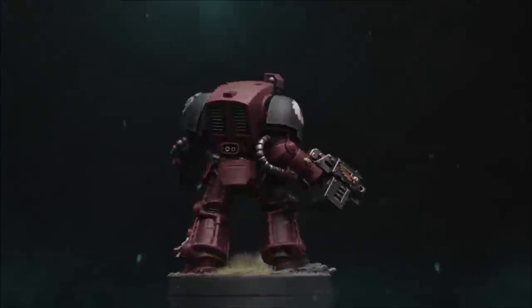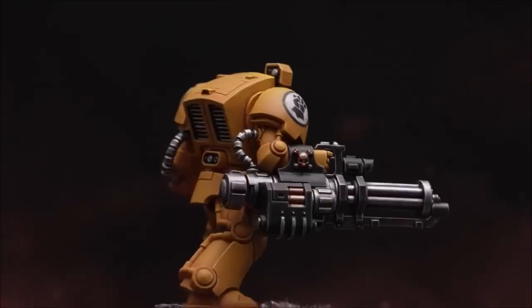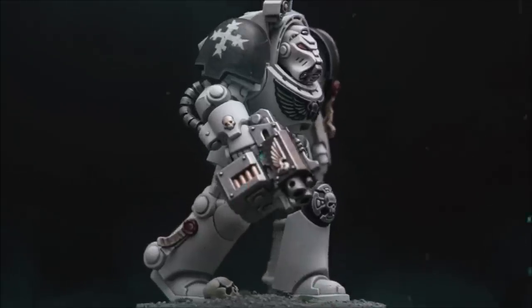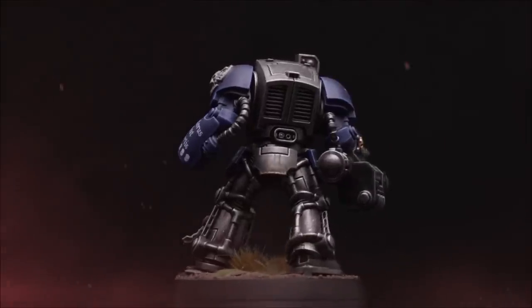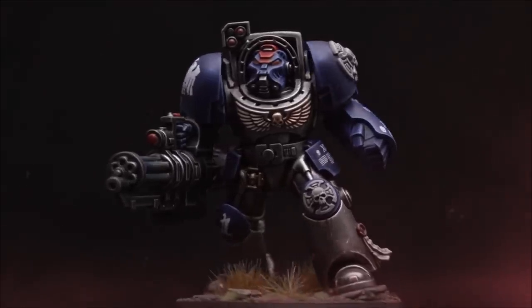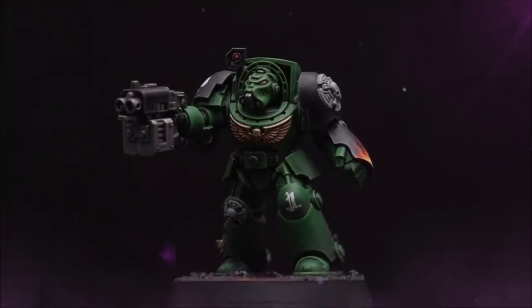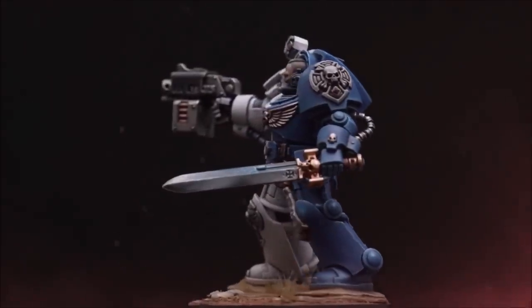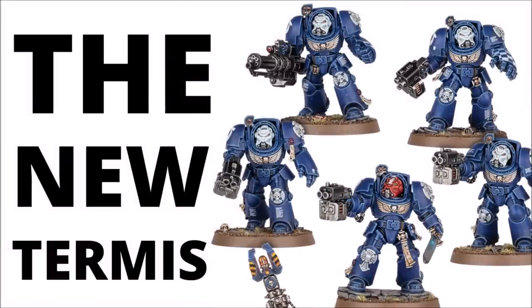Making sure that people put these new suits in context of all the 40k releases that came before definitely makes it feel a bit more storied than, say, some of the new and techy Primaris Gravis armour we've seen recently. Perhaps the coolest bit is where they show off a bunch of rotated images of the Terminators in different iconic chapter colour schemes - we've got Salamanders, Space Wolves, Dark Angels, and Deathwing among others. It looks pretty awesome to see the Terminators in your own chapter's colour scheme.